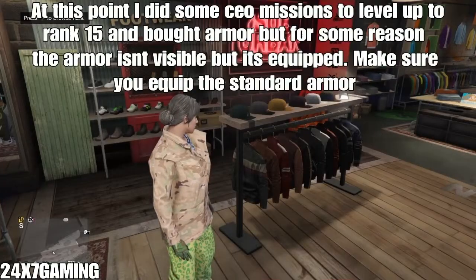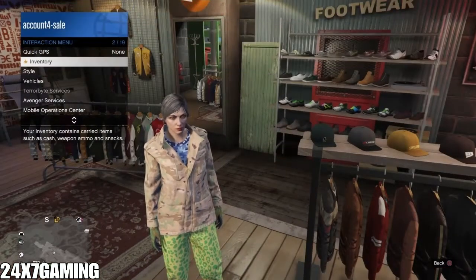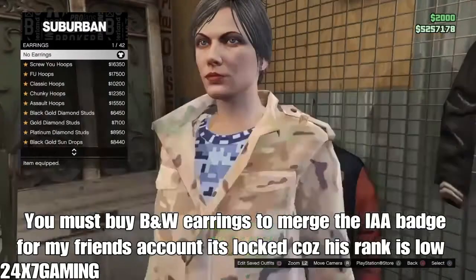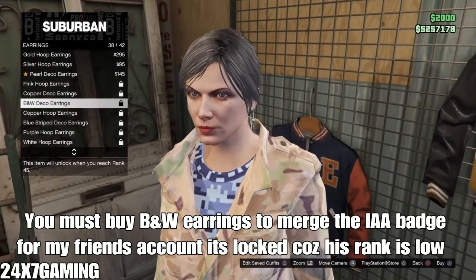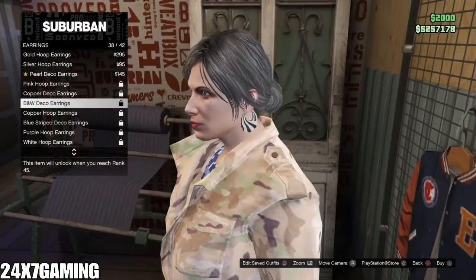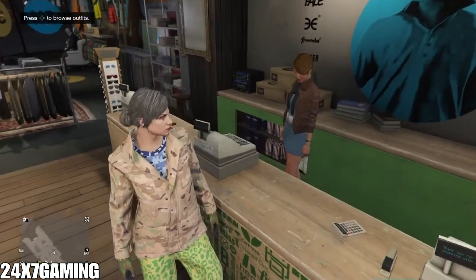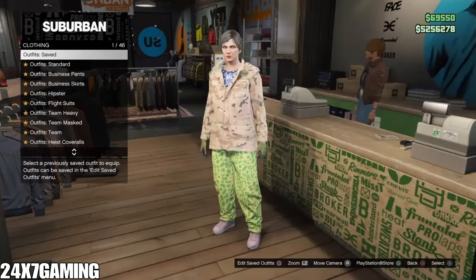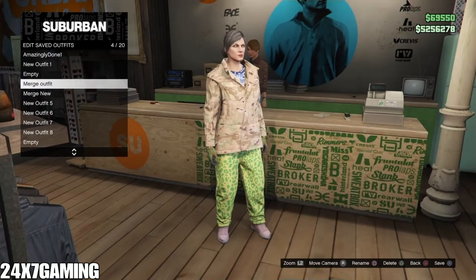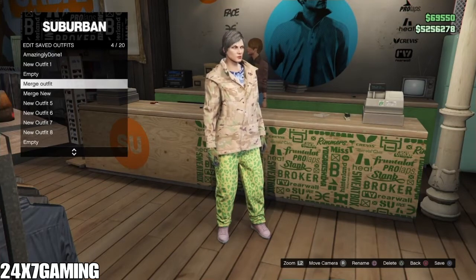Apart from this, get the armor. From here, buy the BNW deco earrings — my rank is too low to buy these, but you should purchase them. Once you purchase everything from top to bottom, save this outfit under the merge outfit slot — the one we created and brought from Save Wizard with the red and black jacket.